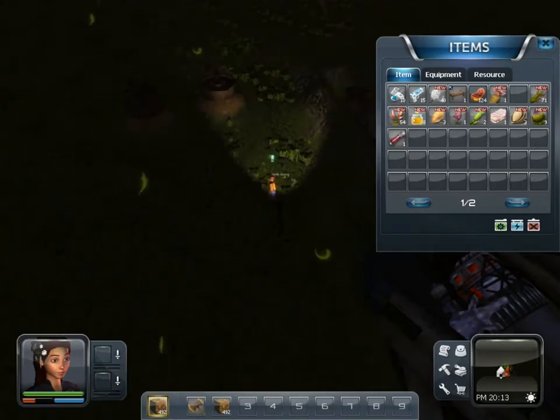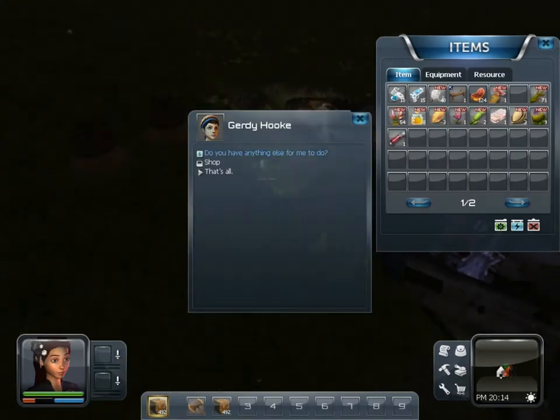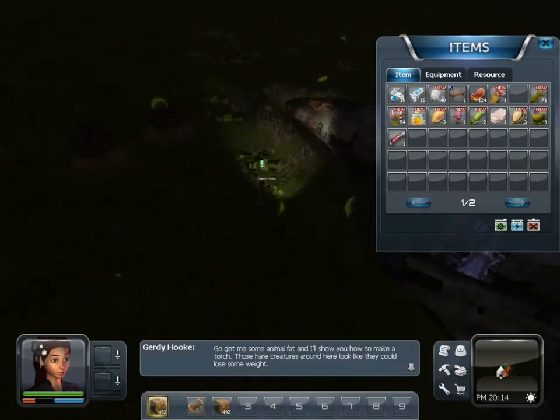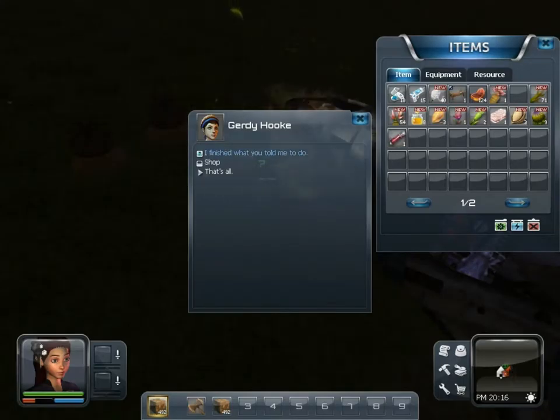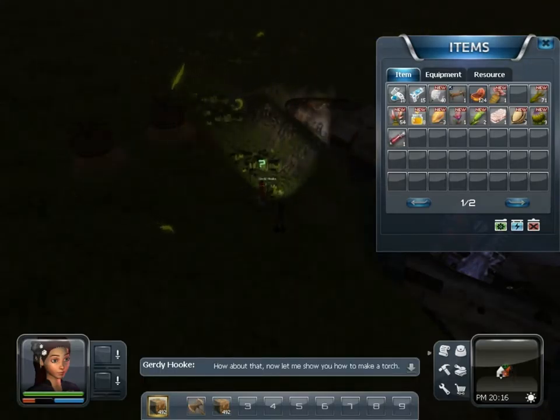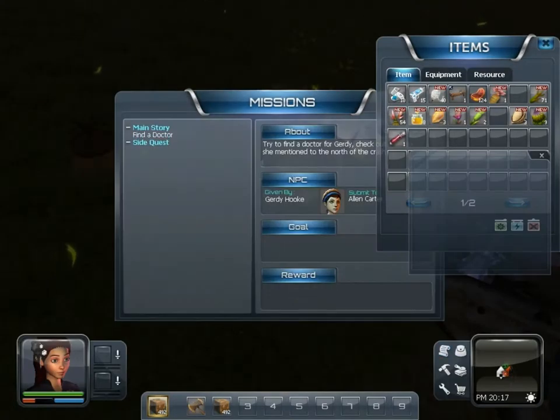That should be much safer here. Nothing attacks this area that I've found, so it's kind of a waste, but I'll pick those back up and take them with me. Do you have anything else for me to do? She needs some animal fat and will show me how to make a torch. I think I already got some animal fat when I killed one of the animals, but I don't think I have enough.